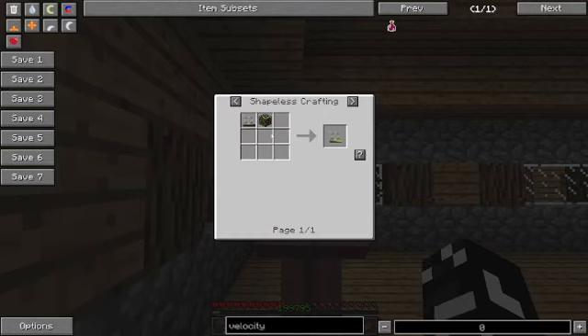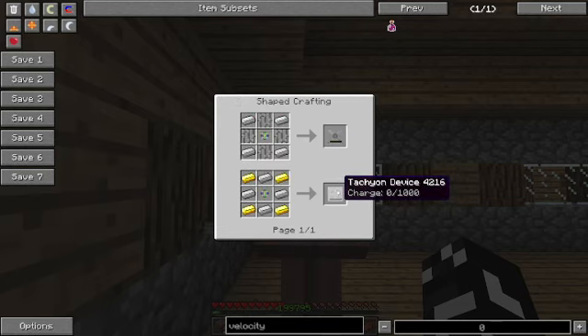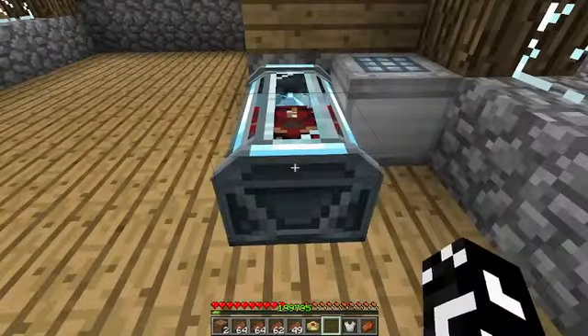You can also get a tachyon charge with an unstable quantum matter. There's also a tachyon battery. This is how you can make the tachyon device — I'm not sure if I'm saying it right.